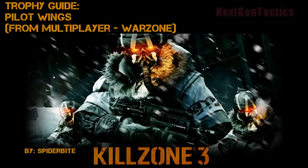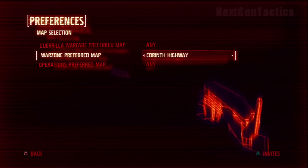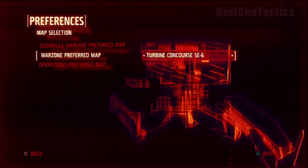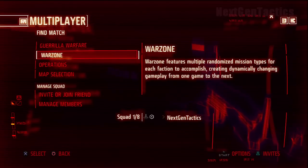This is the Killzone 3 Trophy Guide for Pilotwings from Multiplayer Warzone. Pilotwings requires a midair kill using the Jetpack in any multiplayer mode. There aren't Jetpacks available on every mode or every map, so we're going to go to the Warzone preferred map, which is Turbine Concourse SE6. There are all kinds of Jetpacks available right at the spawn points in this Warzone map.